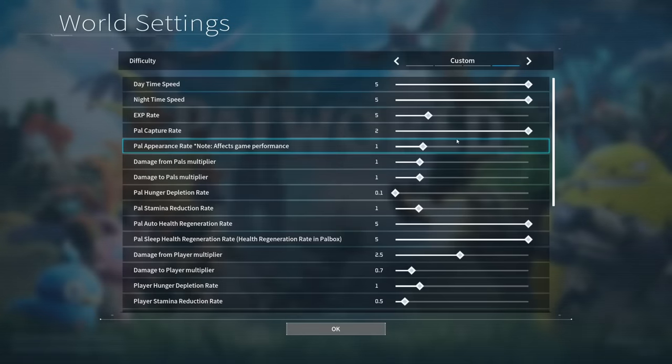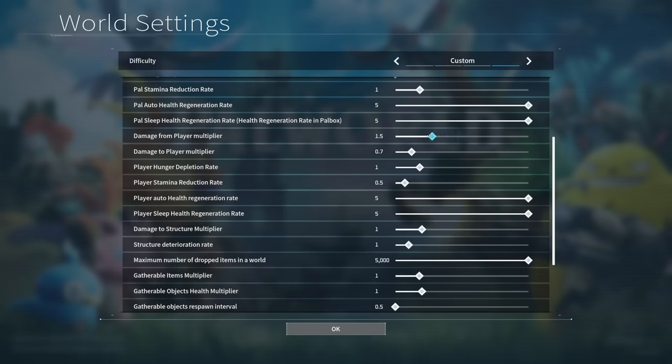Starting out, first things first: before you even dive into the game, there is a world settings options menu as you get ready to load. There are a billion ways to customize your game experience, and you can even change these in an active game after the fact. For example, the experience grind can get a bit ridiculous at higher levels, so if you just want to feel the experience of the game without that insane grind requirement, there is an experience gain multiplier. If you love breeding pals but hate waiting hours and hours to hatch a single egg, there are handy duration settings that let you bring it down to even just an hour for the biggest eggs, or make all eggs incubate completely instantly. There's also a pal appearance rate setting which I don't recommend leaving on permanently, but it literally triples every pal that spawns — including alpha world bosses and dungeon bosses — so be aware of it and turn it on only occasionally.